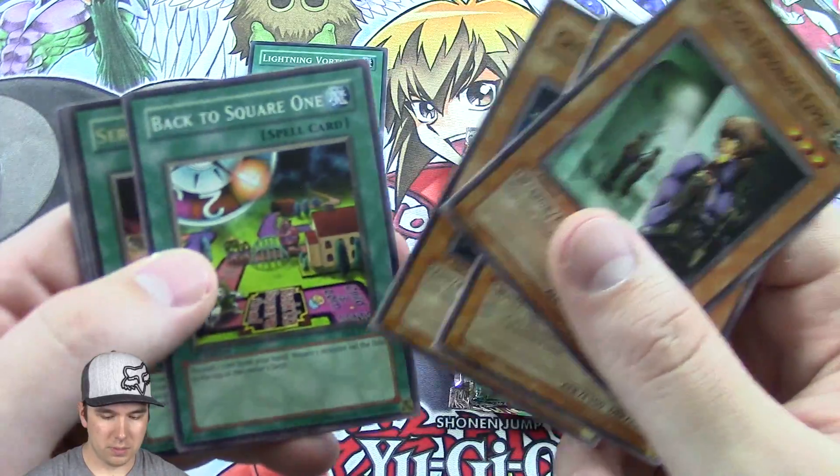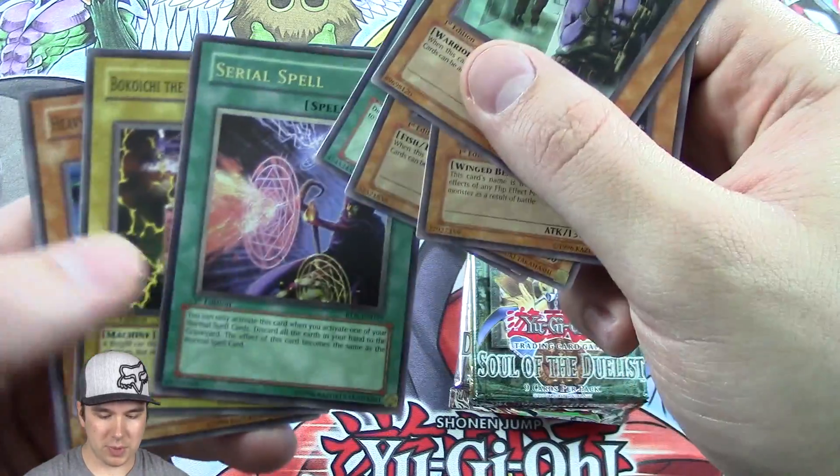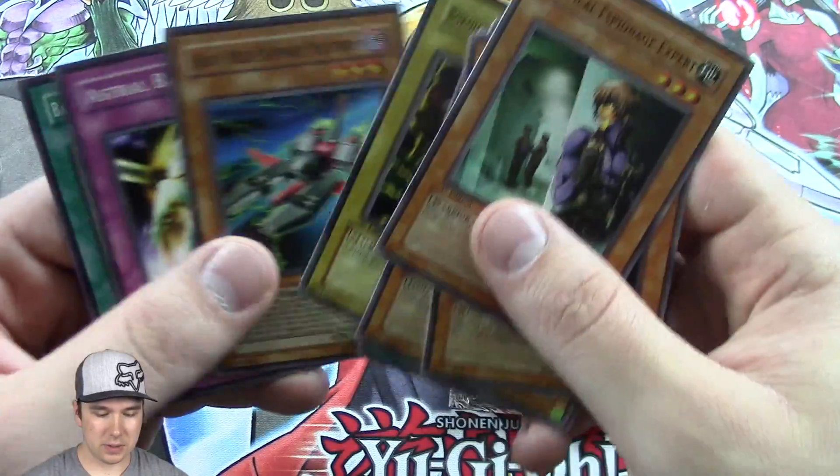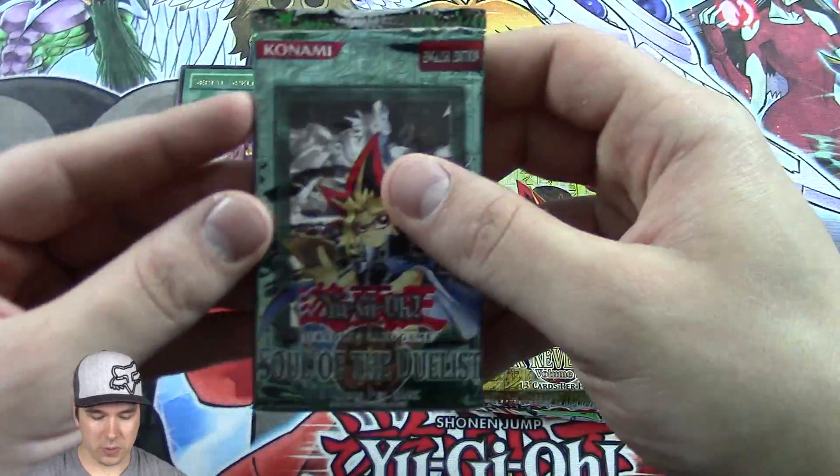Harpie Lady 2, Back to Square One. Oh cool, Serial Spell — Ultimate Rare, first edition too. Nice. Back to back packs pulling foils — Soul of the Duelist.